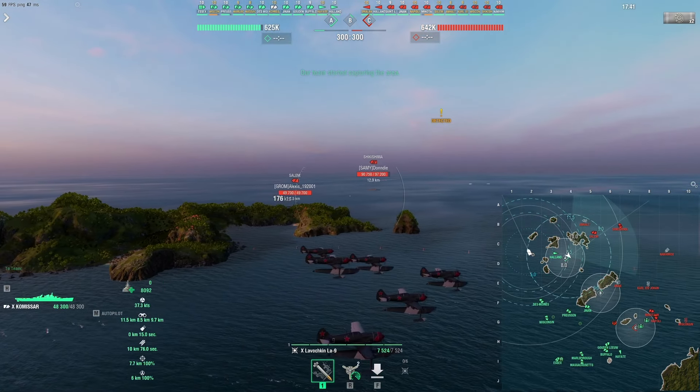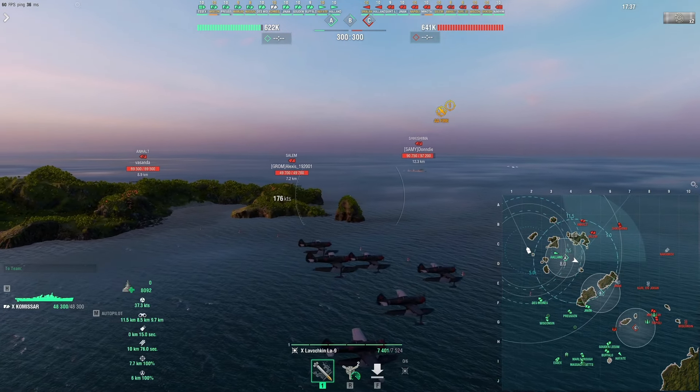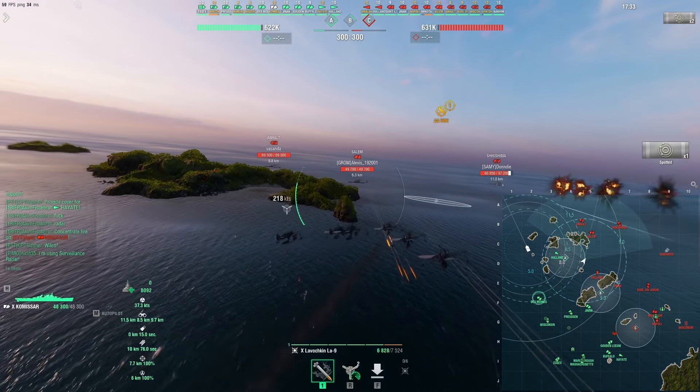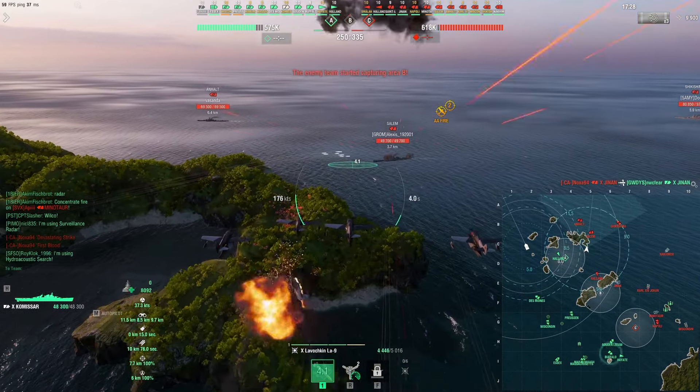This ship is very good at hunting down light cruisers because it has 12 240-millimeter guns, which means you can overmatch 16 millimeters of armor — such as the bow or stern of a Minotaur.